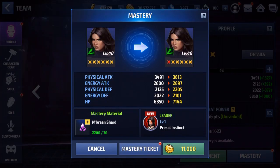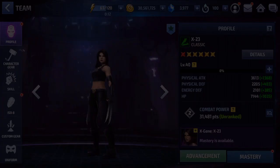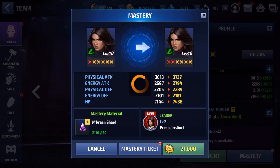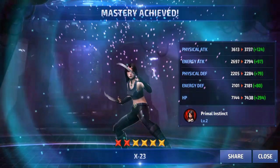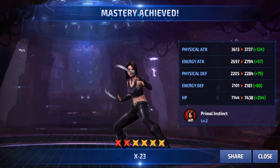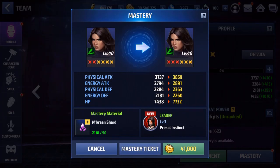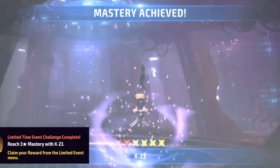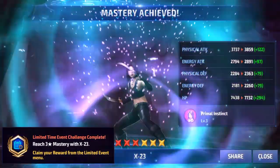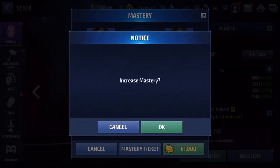Now let's work on the mastery. I've had these mCron shards at max for a very long time because I haven't really needed them for much outside of Wolverine's uniform. And what is that - is there someone on my roof right now? It sounded like something just dropped on my roof. I'll have to take a look at that after this, but anyway let's go ahead and finish getting her mastery worked on.